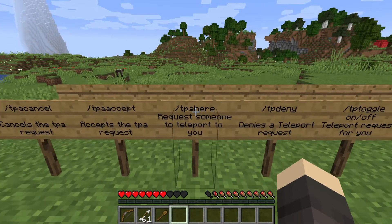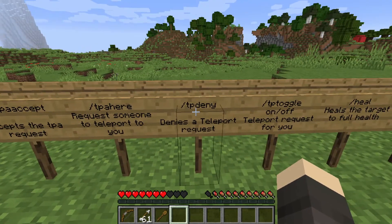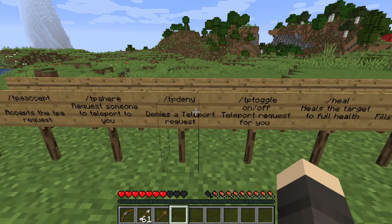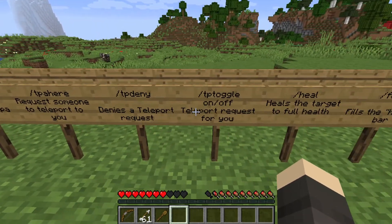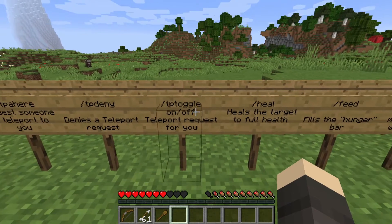Slash tpa here is for requesting someone to teleport to you. Slash tpa cancel and slash tp deny work for canceling or denying requests. If you are receiving a request and want to deny it, just type slash tp deny. And there's also slash tp toggle — if you want to toggle receiving any teleport requests on or off, just write slash tp toggle.